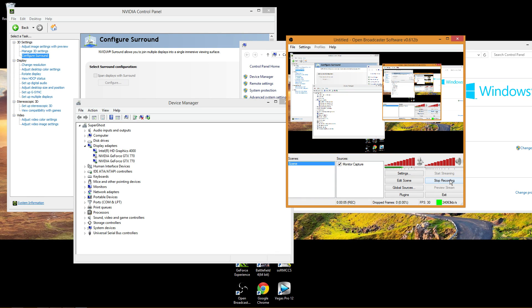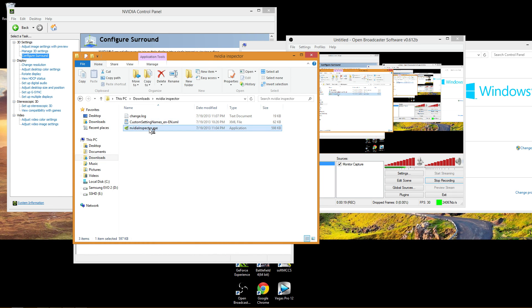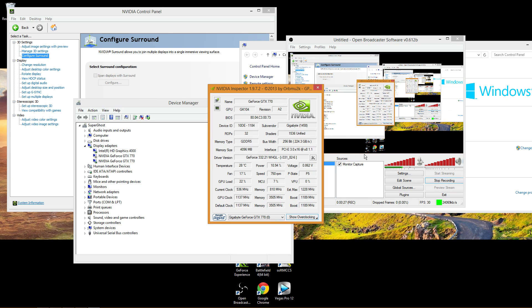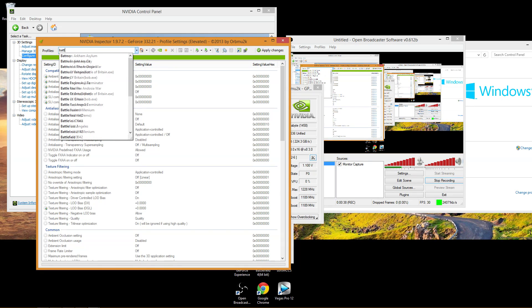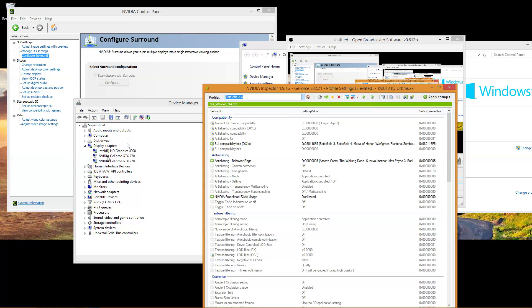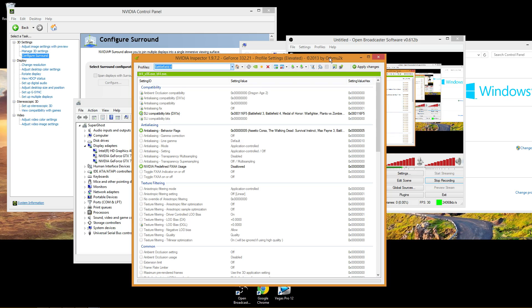Hi guys, I want to thank everybody that's been watching my videos and encourage me to post more. I want to share a couple of tweaks for Battlefield 4, including some tweaks using NVIDIA Inspector, which is a program that allows NVIDIA users to access deeper settings in driver profiles and get a little bit more performance. I'll show the default BF4 profile first, then a single card vs. two cards with the tweaked profile.